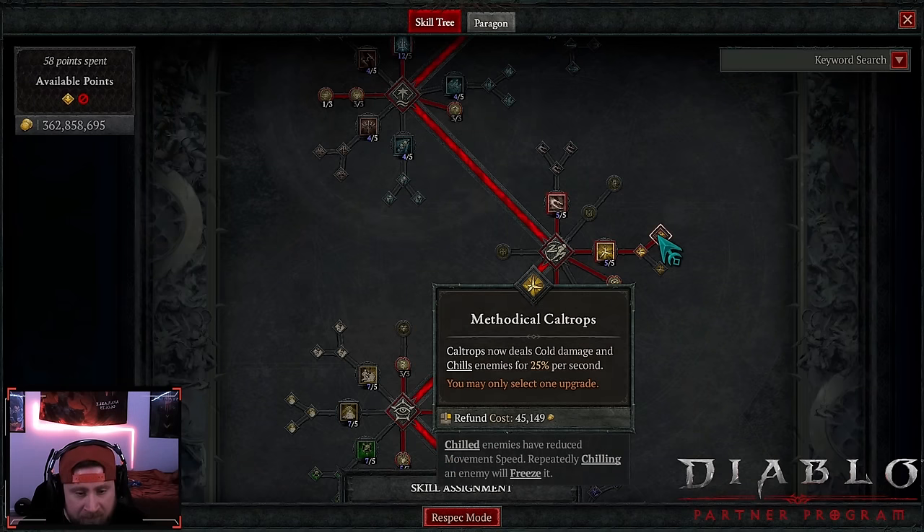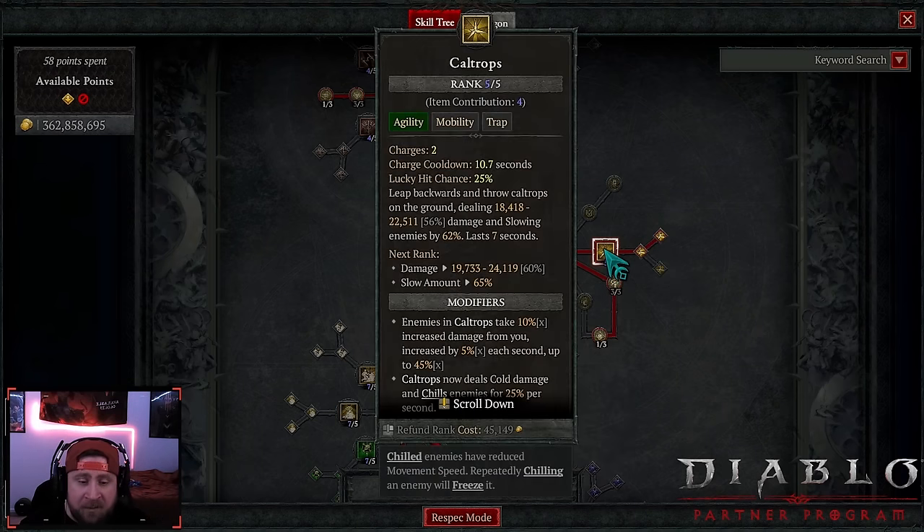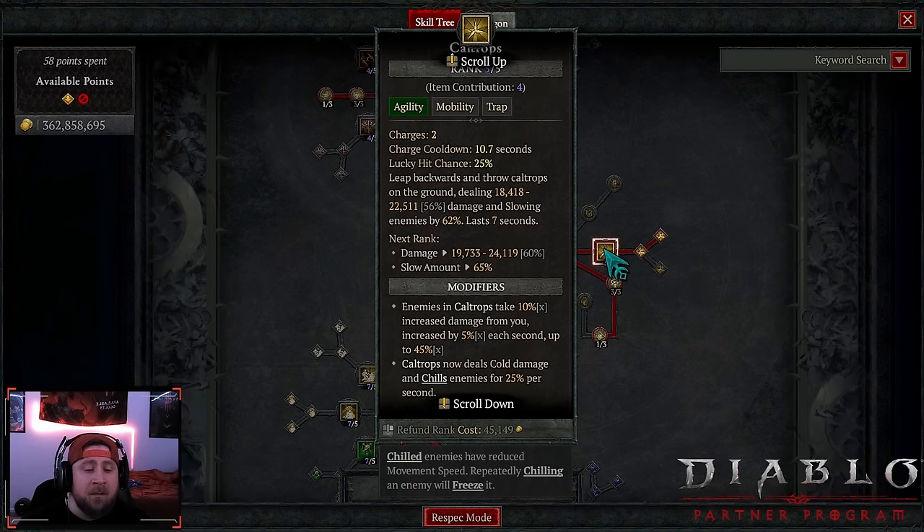Caltrops into methodical caltrops, because caltrops deal cold damage — we are a cold base build, which I really enjoy. It chills enemies for 25 per second which just helps us freeze them. The damage on caltrops also scales per duration; we did not take any tempers in duration, which I'll explain shortly.